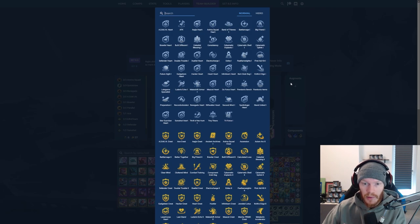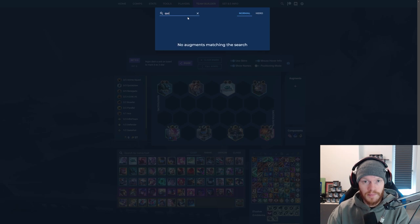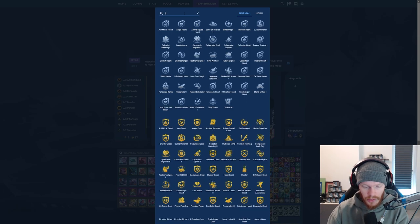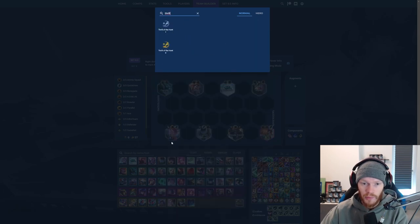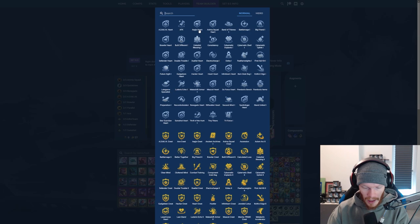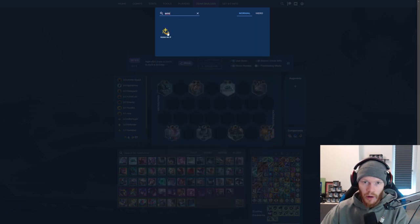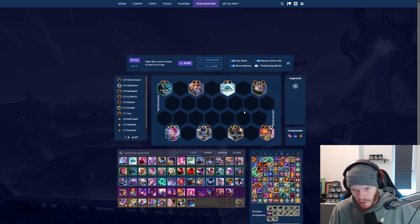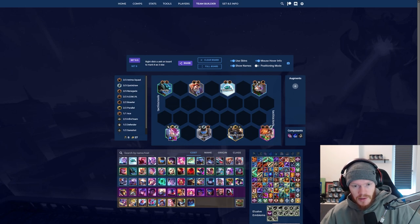There are some very good augments that can absolutely win you the game. First is the Quick Draw Heart or Soul — that will absolutely help you. Trail of the Hunt will also be very good because Azrael will try to one-tap people and heal up. Axiom Arc does the same thing. If you can find a Trail of the Hunt and Axiom Arc combo, you will probably win the game if you are uncontested, because this Azrael will absolutely melt everyone.